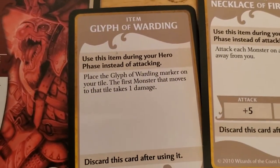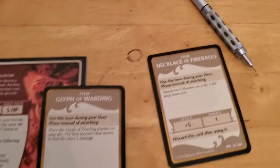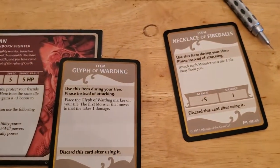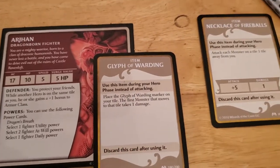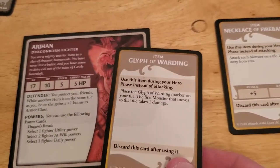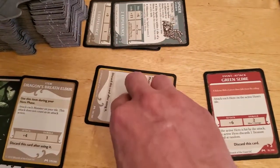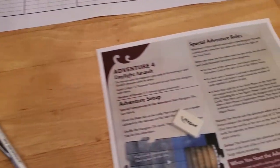I'm going to make a judgment call: since the sun has not set yet, the glyph gets discarded into the pile of treasure items that we collected, even though we didn't get any benefit out of it. That's how I'm going to call it. So that's the encounter played out. Now we'll get rid of our encounter card.